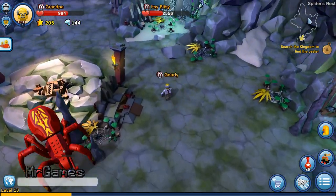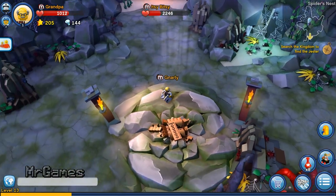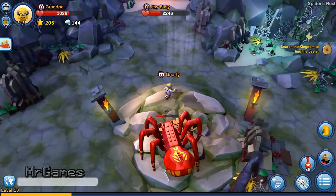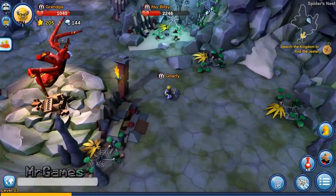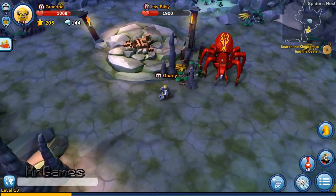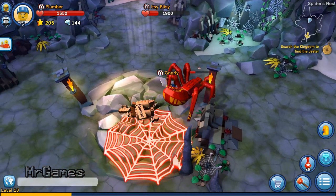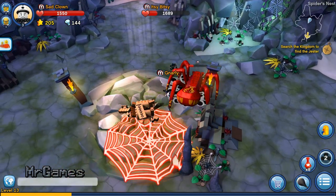Hi, welcome to LEGO Minifigures Online. This game is a point and click game, so you will be using your mouse most of the time. Here are the controls in the game. You use the left mouse button to attack and move, and to perform a special ability, you can click the right mouse button.